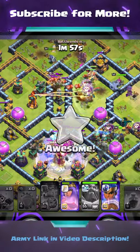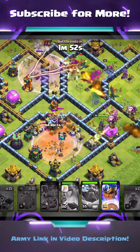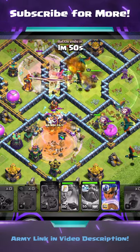Rage spell — yes, please. Goodbye, Town Hall! Two stars achieved. Always attack from the opposite side to the Town Hall and use that Grand Warden ability to protect the Battle Blimp.